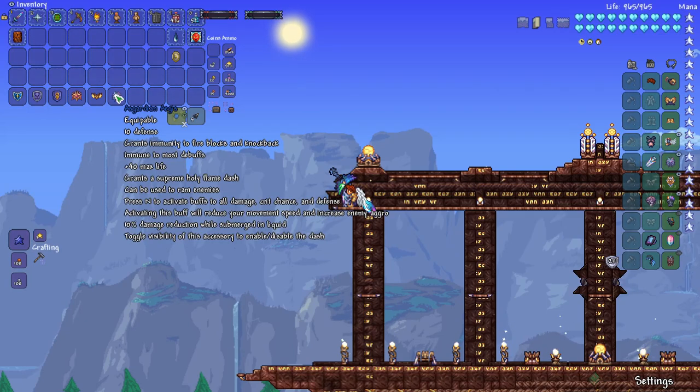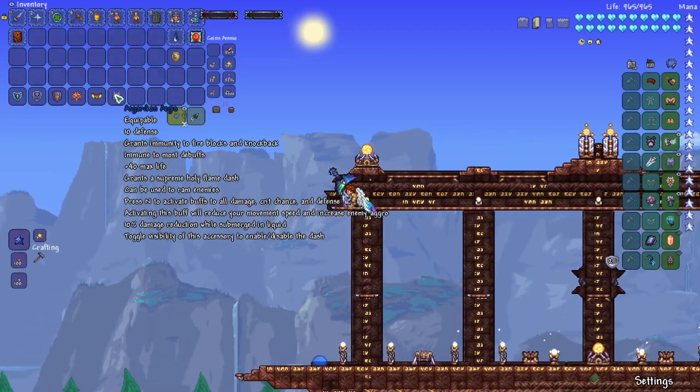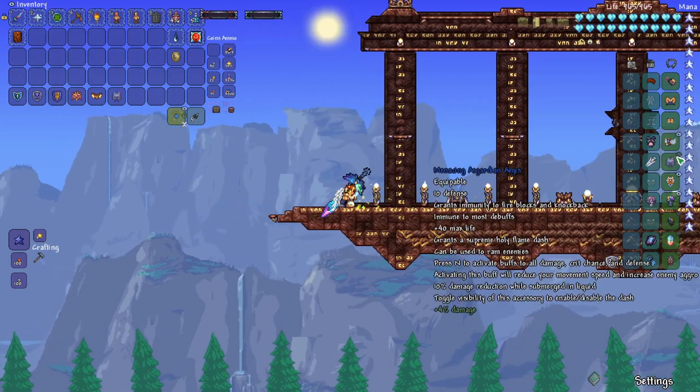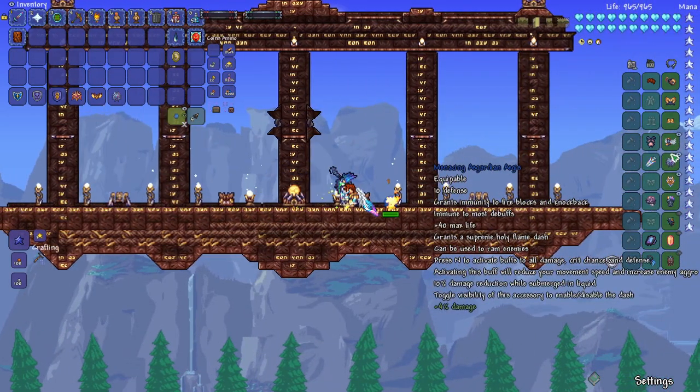You also get a 10% damage reduction while submerged in liquid. The visibility of the accessory will enable or disable the dash — this is a good feature because you may want to disable it during the Supreme Calamitous fight, since I've dashed into some of the attacks by accident before. To disable it, just toggle the visibility, and you can see now I'm trying to dash but it's not doing it. Turn it on and I can dash again.